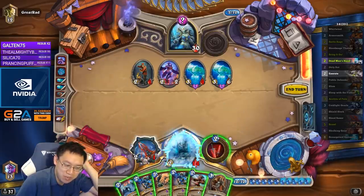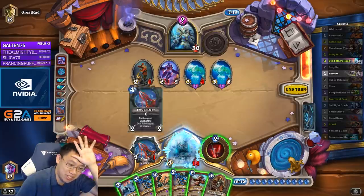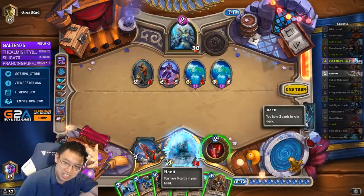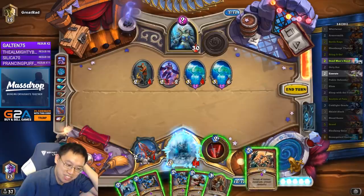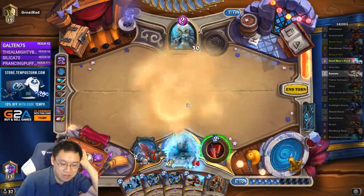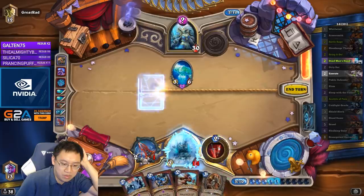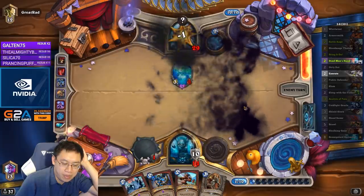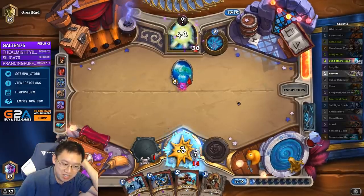So we're whittling down our hand to just be Dead Man's Hand, Dead Man's Hand, Execute, Battle Rage, Acolyte of Pain. To recap: Dead Man's Hand, Bring It On, Battle Rage, Acolyte, Execute, Dead Man's Hand. Okay, that seems like a good hand. So therefore I don't need this card, and I can also use one Bring It On. So next turn it's Acolyte, Hero Power, Dead Man's Hand, Battle Rage.